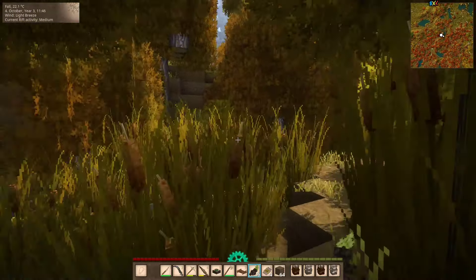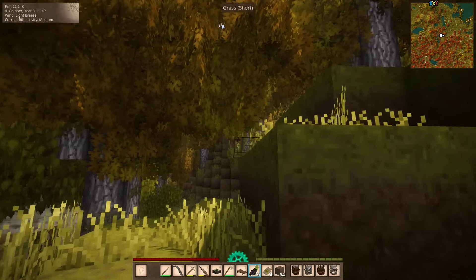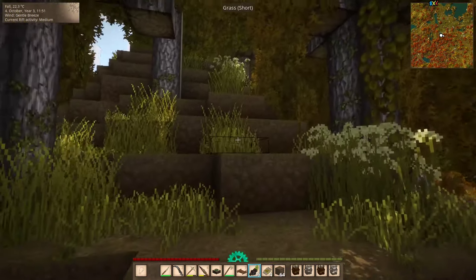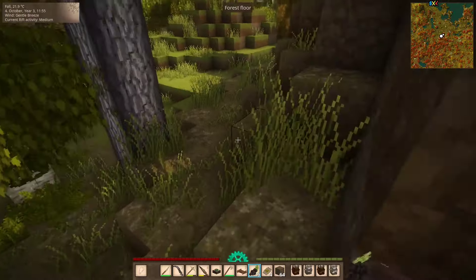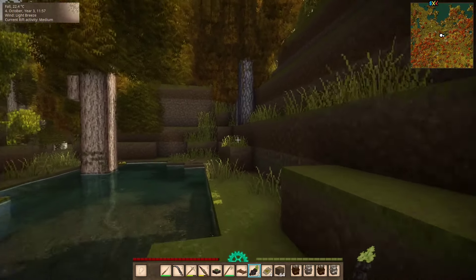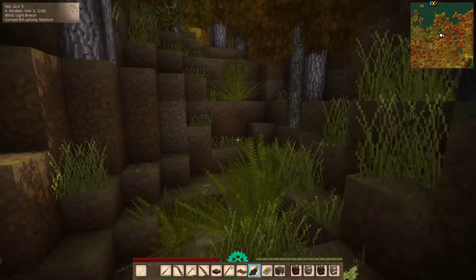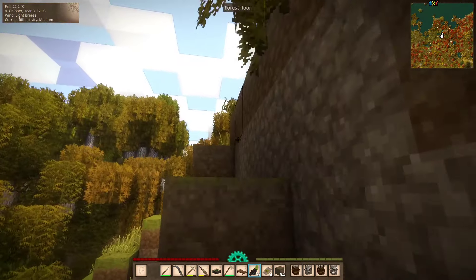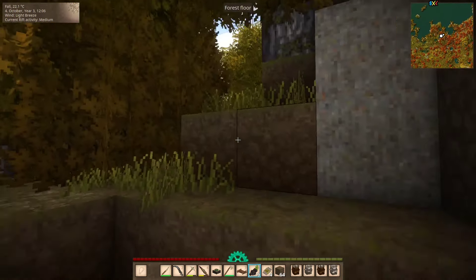This is dense forest. I hope it's safe here. That was a drifter — just as I say I hope it's safe. I'm more worried about wolves and bears, but I'm very far south so I don't expect them here. I hope I'm right. Three bee hives — and people complain that bee hives are rare.